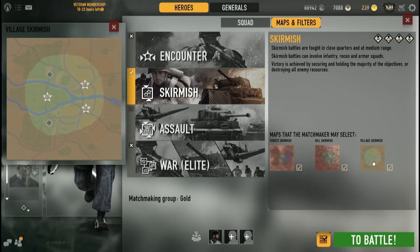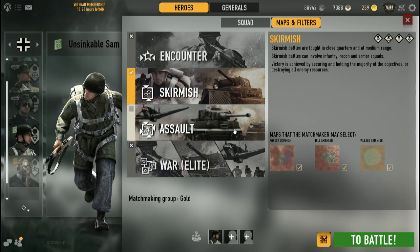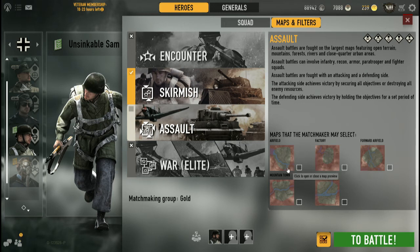There are no counters unless someone spawns a mobile AA vehicle. But if you have the freefall badge you can free-fall close to the vehicle, take it out, drive it near your spawn and tell teammates there's a free AA vehicle to shoot down paratroopers. During skirmish you'll see para spam simply because there are no hard counters. The same applies to certain assault maps - Factory, Forward Airfield, and Mountain Town - where the AA guns have such horrible firing arcs they can't get decent shots on the paratroop planes.